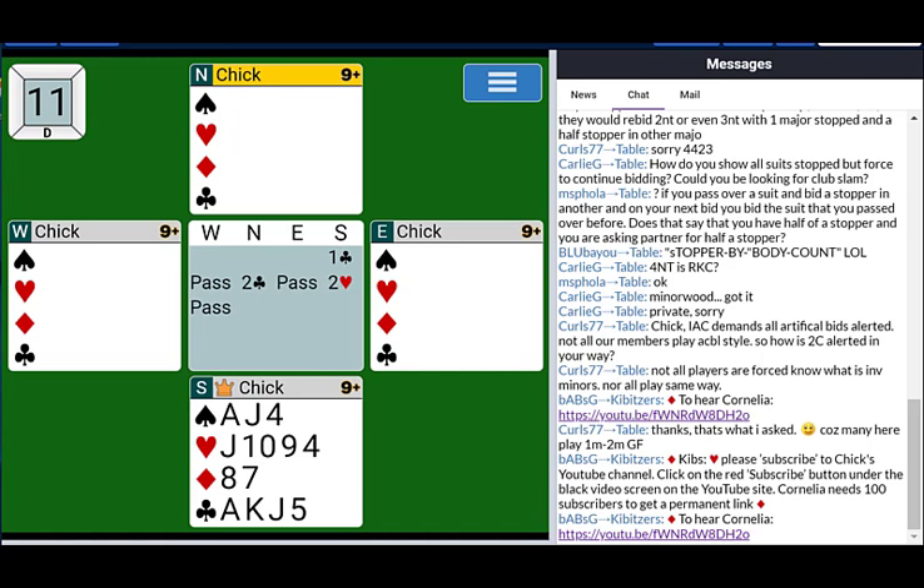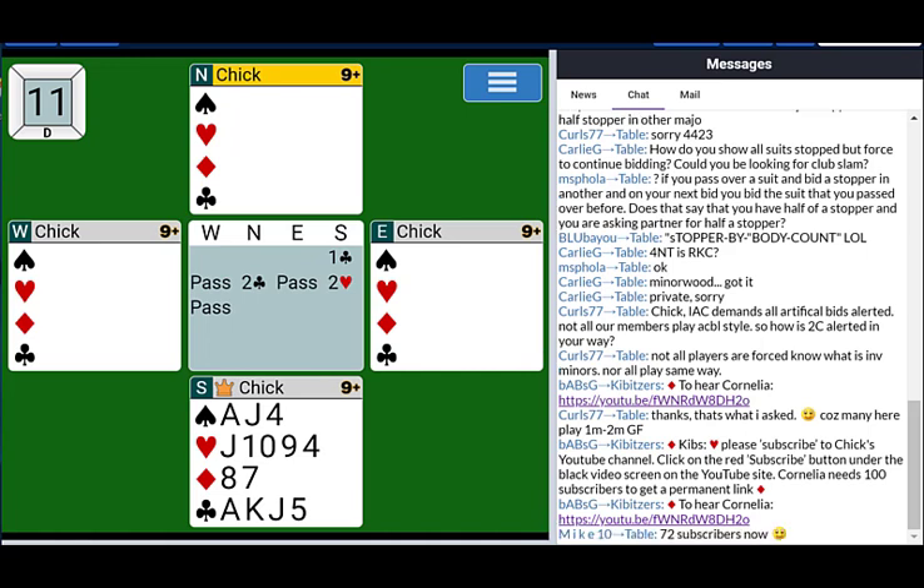North now knows that neither of us has a diamond stopper. So what does North do? Three clubs. Or if North feels strong enough, he could bid four clubs or five clubs, but goes back to clubs.